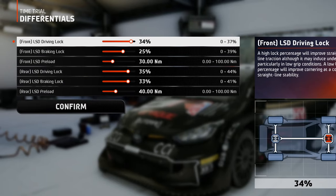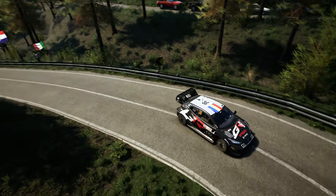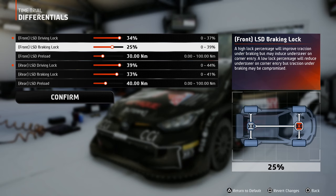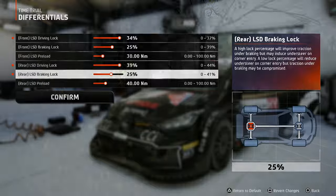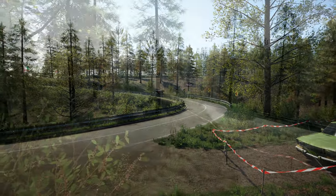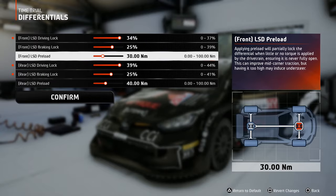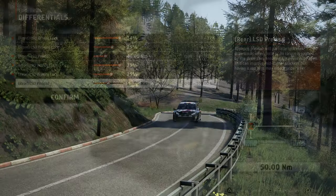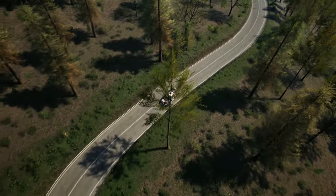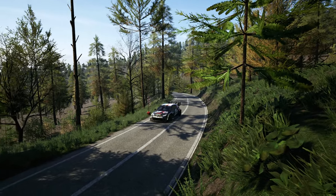Differentials are easiest to set on asphalt tracks. Add just enough driving lock to enable the car to put the power down effectively, but do not overdo it because it may result in too much oversteer on corner exits. Braking lock should be at a minimum value because too much will induce excessive understeer when coasting on corner entries, and too low a value may destabilize the car under braking. A medium preload value will make the understeer and oversteer work in harmony, reducing the need for too many steering corrections when approaching the corner apex.